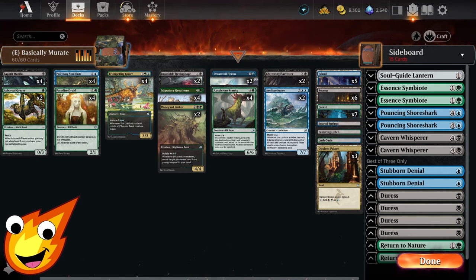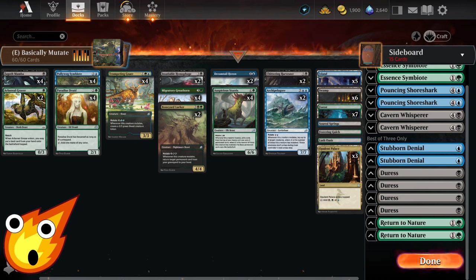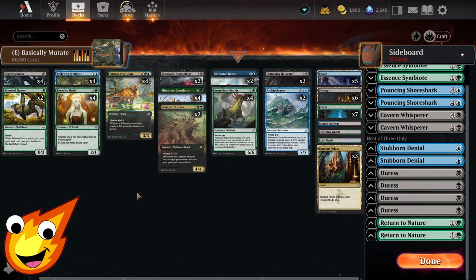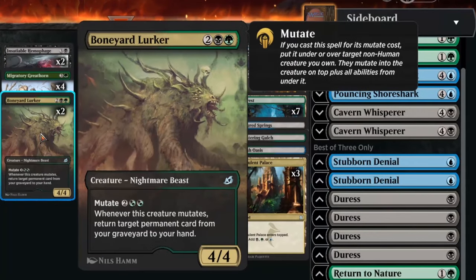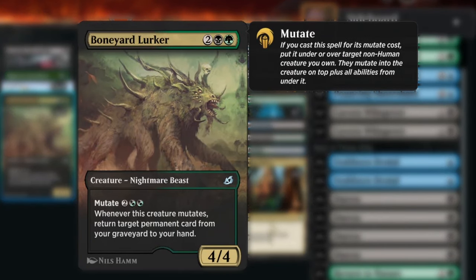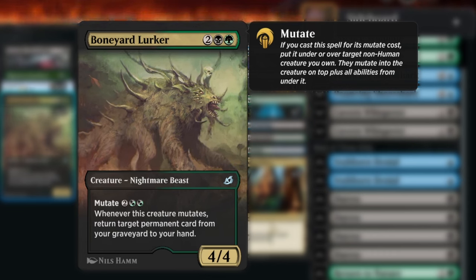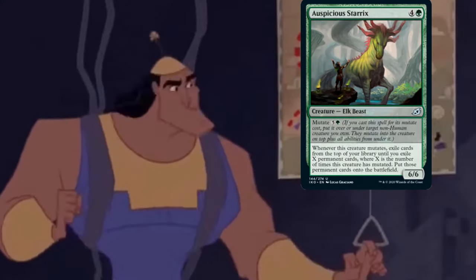For those new to this mechanic: what is mutate and how does it work? When you cast a card for its mutate cost, you put it under or over a target non-human creature you own. They mutate into the creature on top plus all abilities underneath. Not complicated, right?